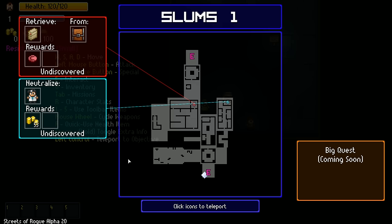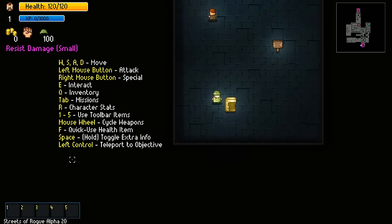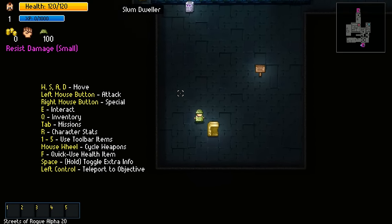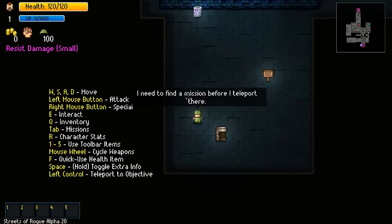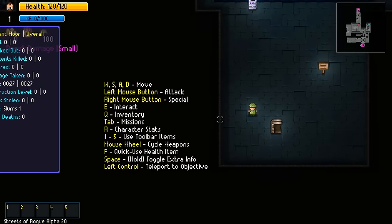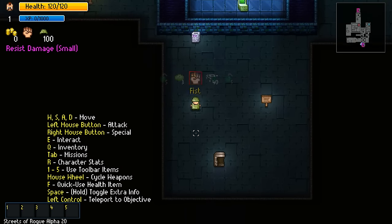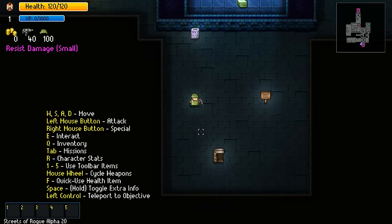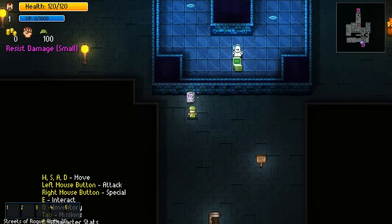Big quest coming soon. Space to toggle extra info and teleport to objective - we can't teleport anywhere just yet. R for character stats. We can also equip something - the machine gun - it does have limited ammunition. I'll just go with my fist for now.